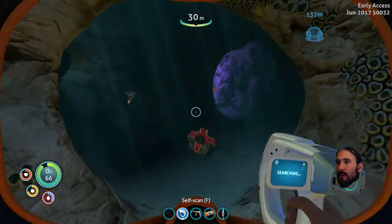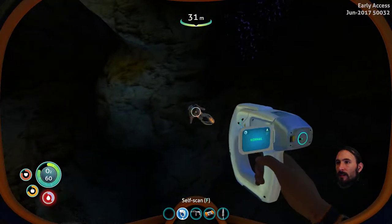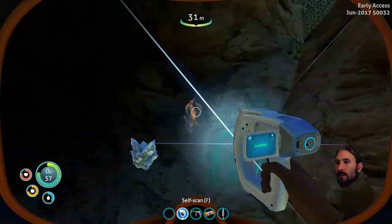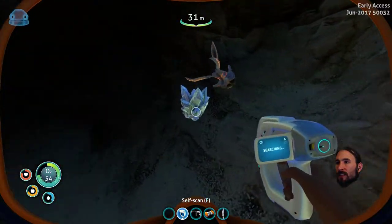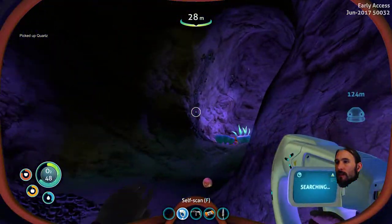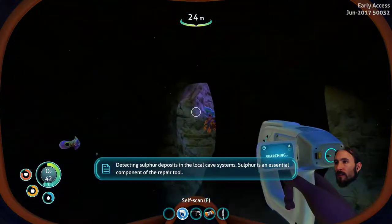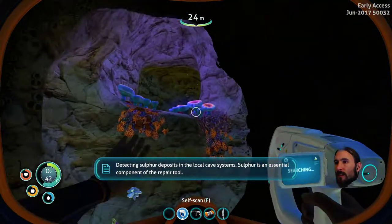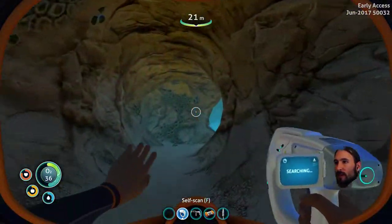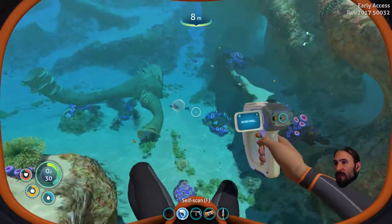I don't need the cave sulphur but I would like to scan one of those. Can I just scan its little home? Shuttlebug. Thought I've already scanned one of them. Can't catch it. It's a nice little spooky cave. Oh no, there's one of those aliens coming for me — one of the fish. Get away. I got away. That's good. This is quite the complicated little cave system down here.